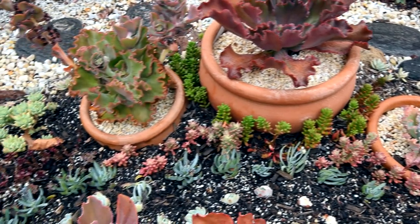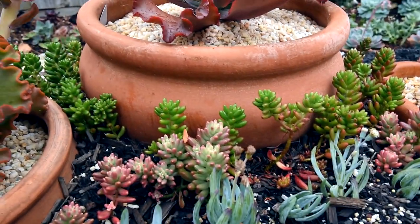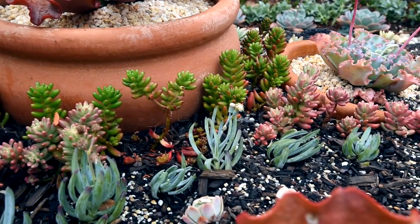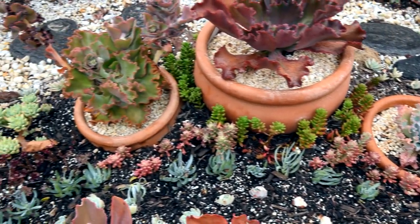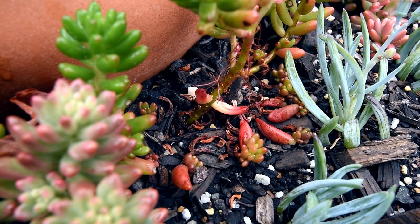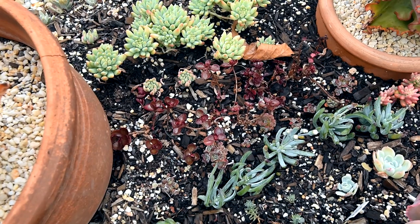Next up are the jelly beans behind them, and they're doing really well — growing more offsets, looking a lot more plump and happy than before. Some are getting quite tall and part of me wants to chop them, but I'll leave them for now since they're toward the back surrounding the large bowl. It would be nice to use them as a frame around the bowl. Even the leaves I just randomly spread around have grown pups.